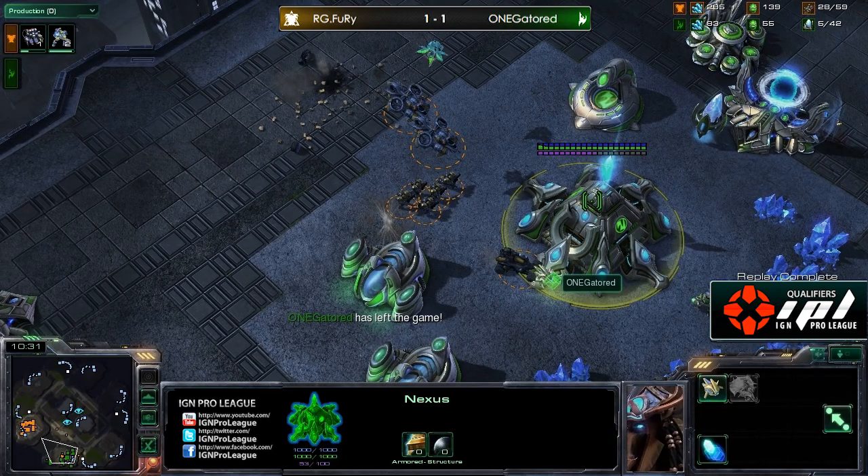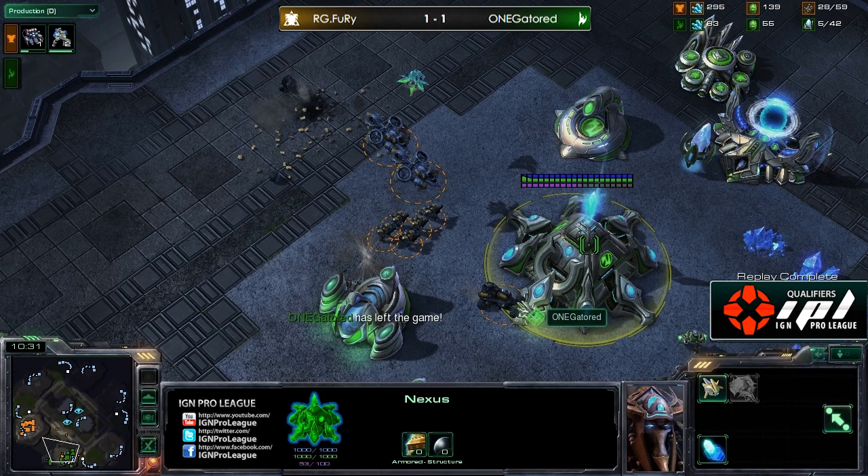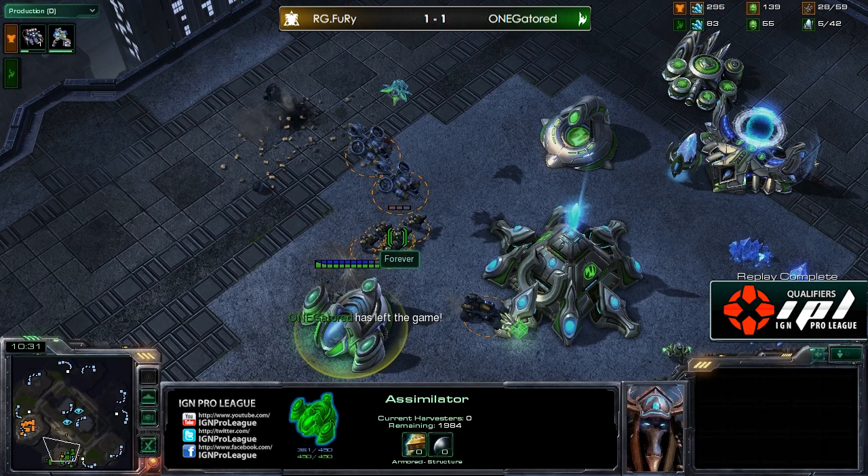Alright, so there it is guys - one Gator goes down to Fury two games to one. That means Fury will advance into the round of 64 here at the IPL season two qualifiers number two. If you guys have enjoyed the IPL, check them out at ign.com/ipl or as IGN Pro League on Twitter, Facebook, and YouTube. You can see the links down at the bottom left. If you've enjoyed our casting, please check us out at twitter.com/catspajamaSC2 and I'm at twitter.com/painuser. Until next time guys, we'll catch you later!